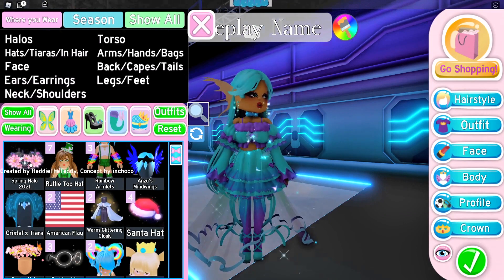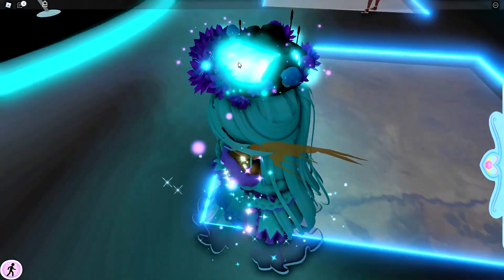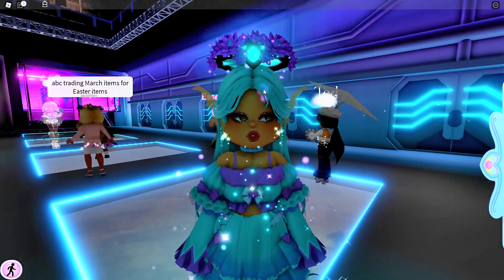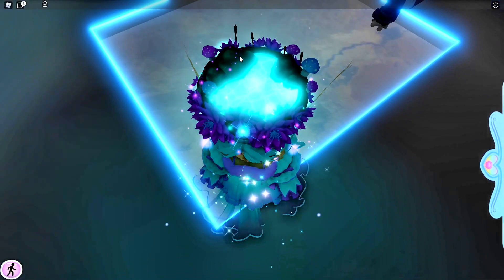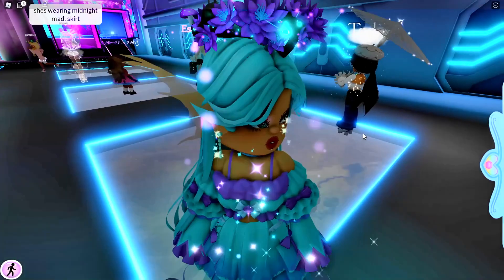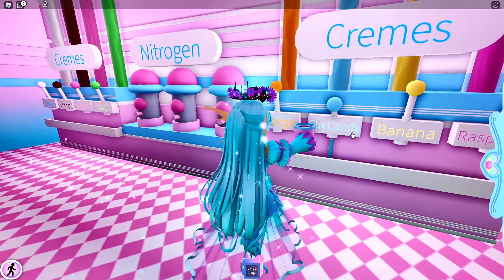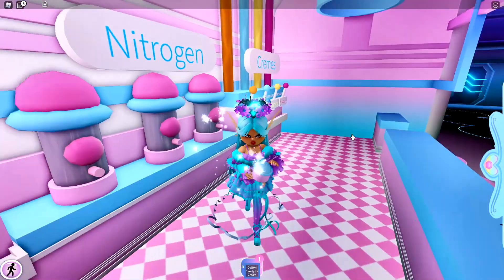Let's look at this new halo I got — oh, it's super pretty! I love the mushrooms on it. But I still miss my mermaid halo because it had seashells on it and it kind of matched my outfit. Owl friends, please comment below if you think that was a fair trade. Right now I'm gonna go get some ice cream — maybe that'll make me feel better. Okay, my ice cream's ready!